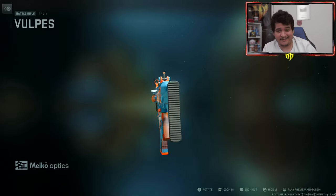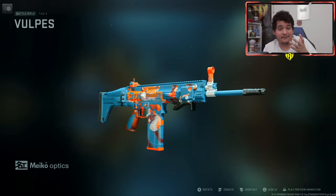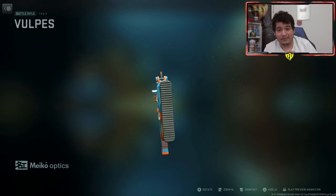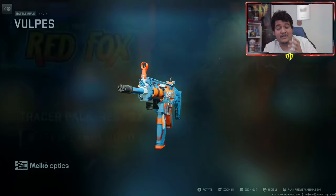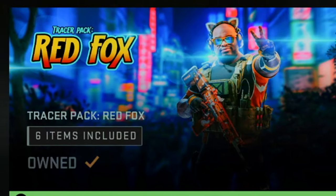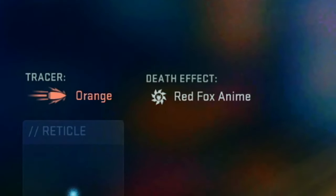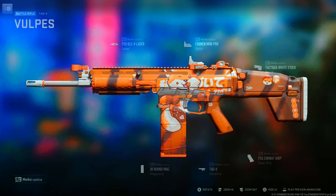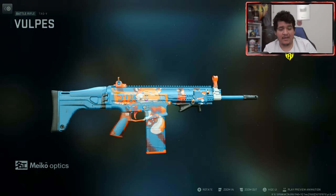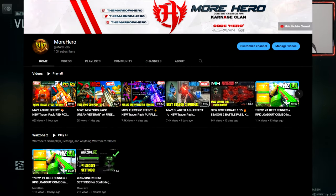There are a couple of reasons we're using this gun today. First, as you guys can see, we have a new blueprint for the TAC-V — the Vulpis tracer blueprint. You get this through the tracer pack red fox bundle, and it essentially gives it anime tracers, like orange anime tracers. It explodes really cool as you saw from the intro clips. The design of this gun is really gnarly and I love it. If you want to see a full bundle showcase, check it out on my second channel, MoreHero.